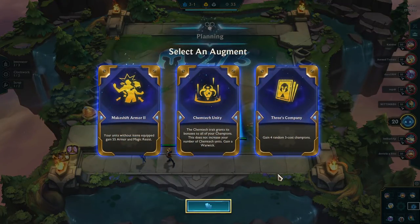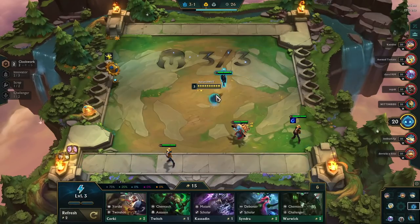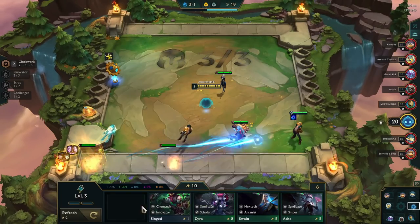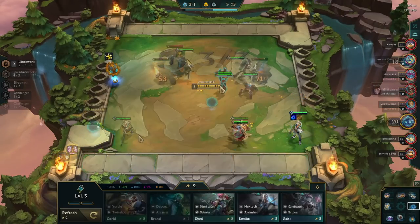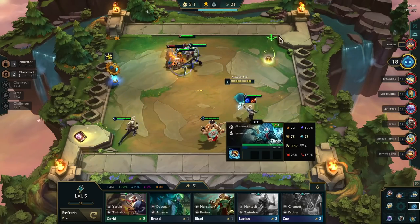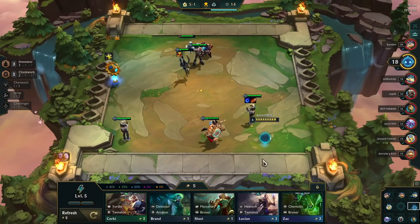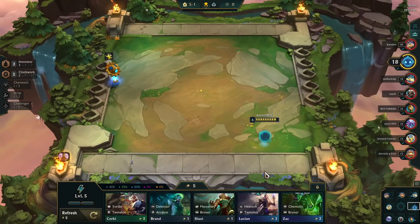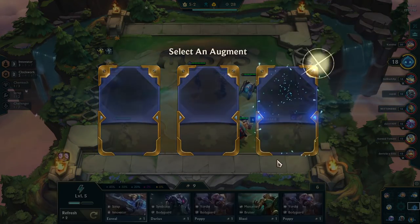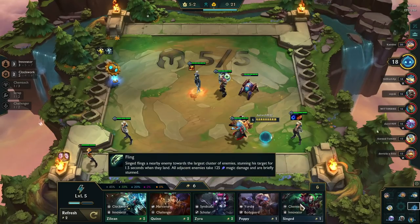Time for game three, and it starts off with a lot of promise by giving us an early Zilean. We get another shot with makeshift armor, which we pick up because having it will give your little Mr. Roboto that extra boost. We also want to try to get the Innovators in first, so we grab Singed and put them in. This game similarly stays very strong — we're towards the top of the health charts as we're heading into the second set of augments.